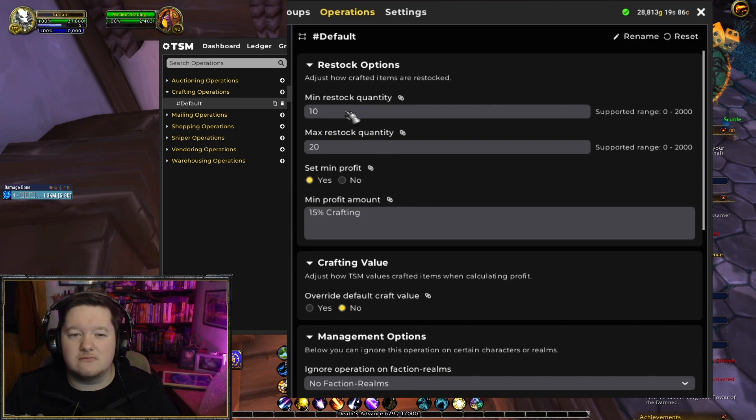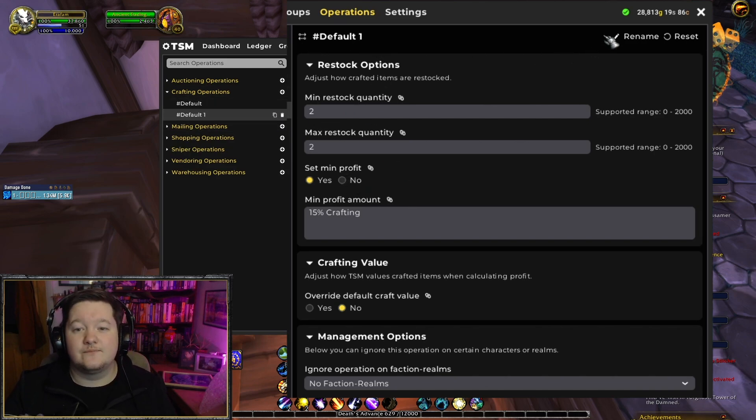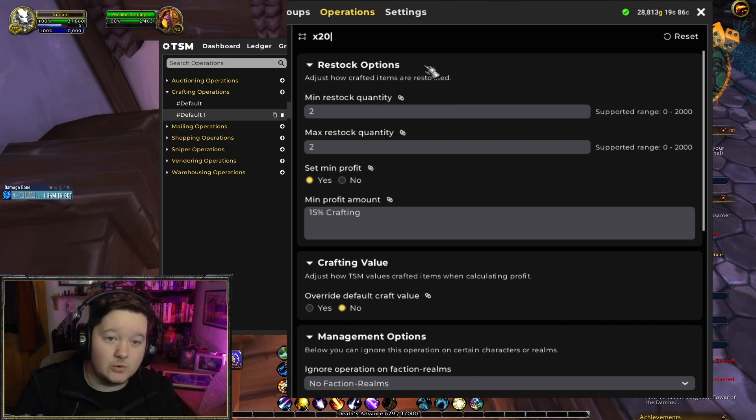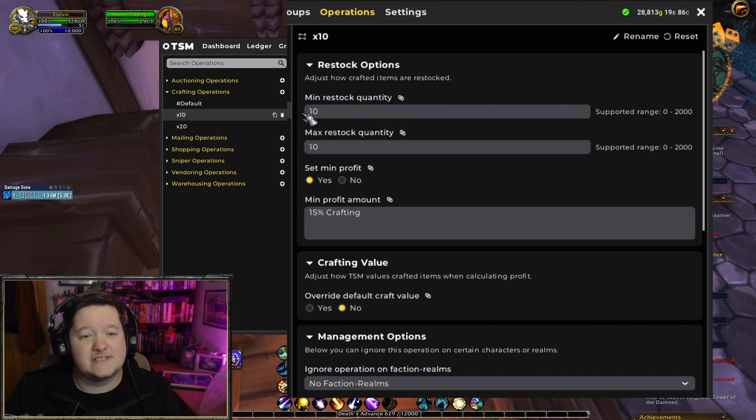For min restock I don't like leaving it at 10 — that's quite large. I'd put it as 1, maybe 2 at max. So min restock is 1 and max restock is 2: you wait until you've sold both before restocking. I'd also duplicate this operation and call one 'Times 20' and another 'Times 10' — every time you sell all 10 or 20 of those items it restocks. This is really useful for things like bandages or bags. That covers the crafting operations.